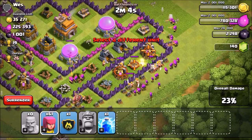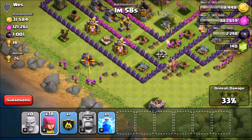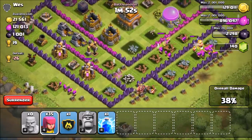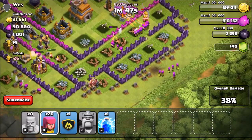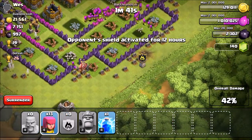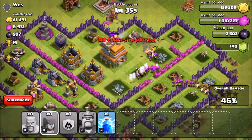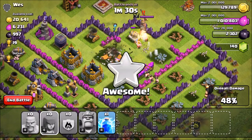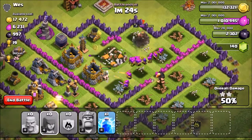A giant bomb went off but that shouldn't be a problem because we didn't drop all our troops at once — that's exactly why you don't drop them all at the same time. We're dropping our barbs and archers and most of them on the right side because that's where they enter the core of the base. We might actually have a chance at that dark elixir storage which is pretty far inside. I dropped my clan castle — there's one giant in there — and then a bunch of archers, though they're a bit bunched up near that mortar.